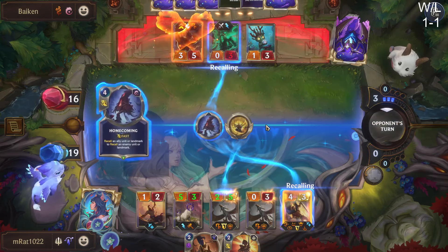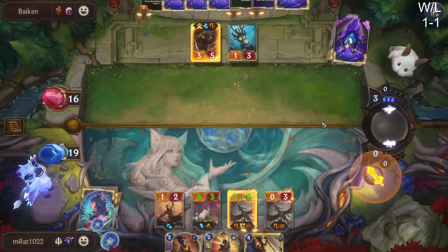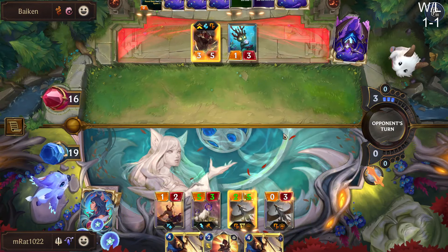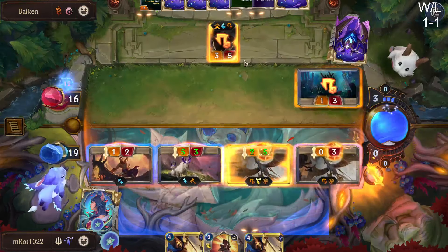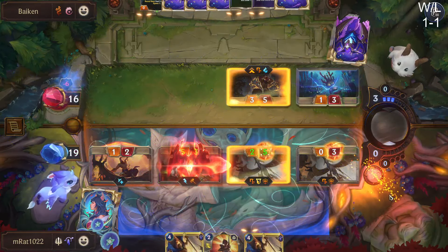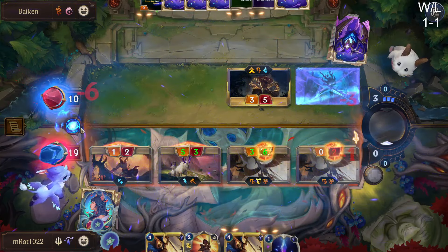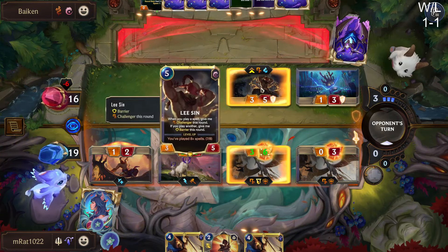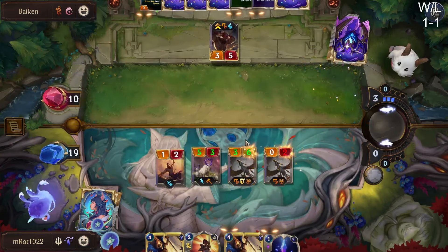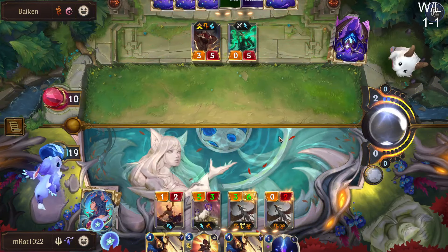We can push a decent amount of damage this round — maybe five. How do we beat Lee Sin though? They're always going to be able to protect him. We can't play Pantheon on defense at all because they'll just kick him. We'll have to wait for the attack. Our Broadwing is going to get reset.